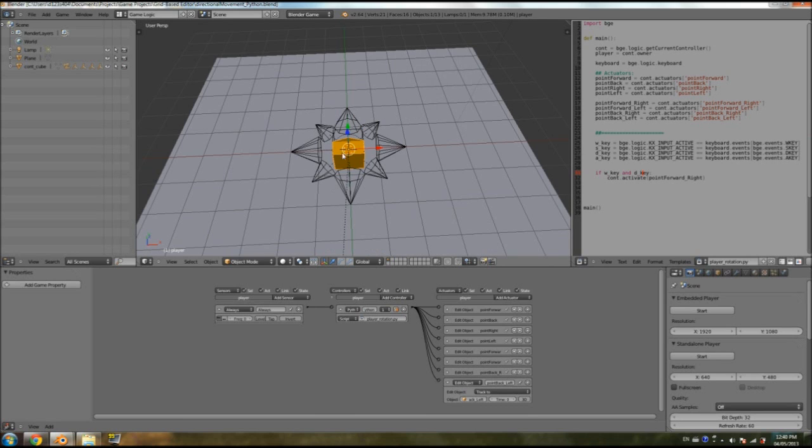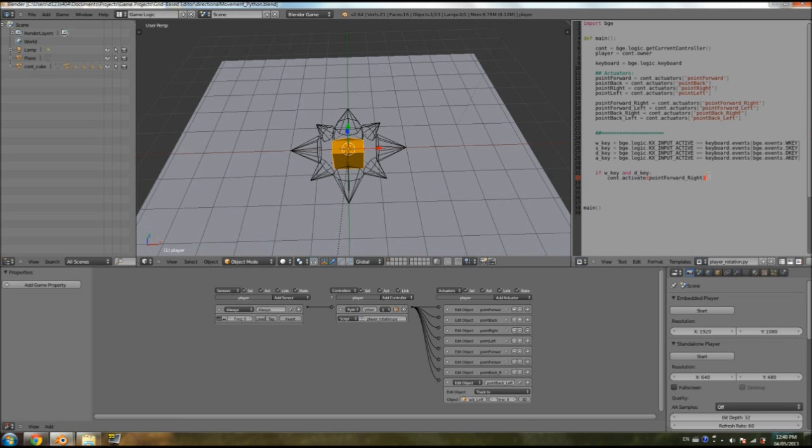Now it works. We're going to duplicate this and make it an `elif` to give it a lesser priority. If we have two `if` statements, and we press a certain combination — say W and D and A at the same time — it's not going to know where to point if both have equal priority. So we make it `elif`, and this one is going to be W key and A key for left.